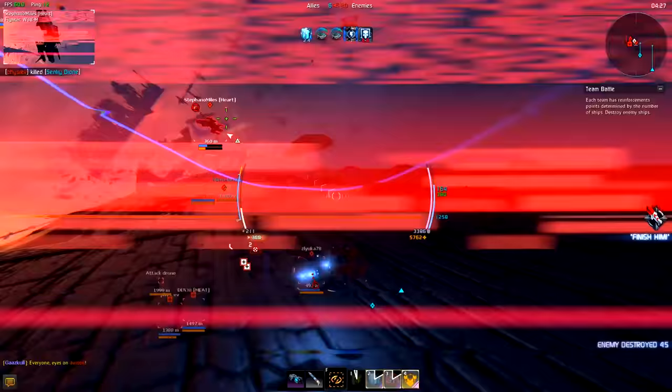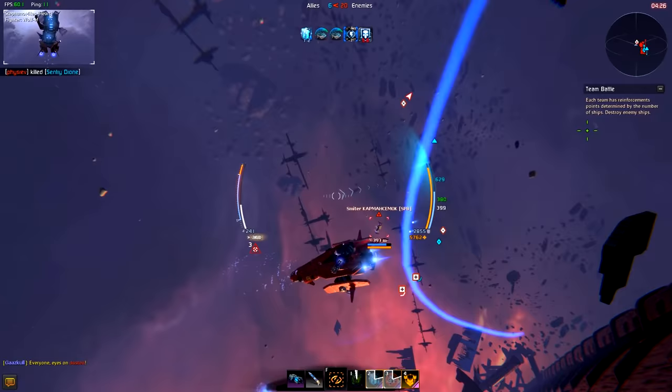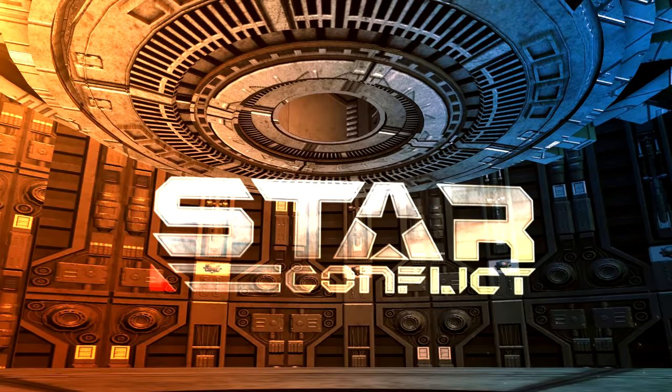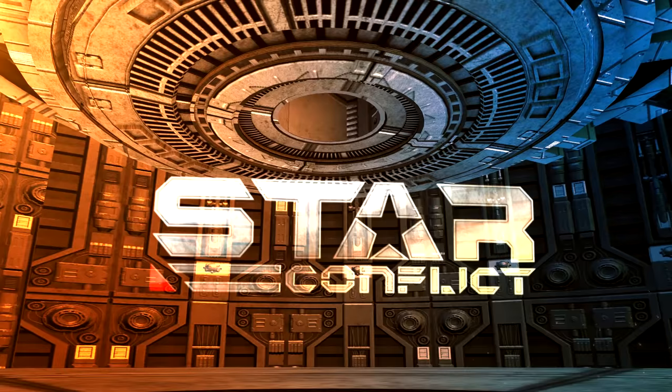This concludes our brief introduction to Star Conflict. In the following videos we will explain various aspects of the game — we will talk about anything from piloting and shooting, to maneuvering and dodging, to prioritizing targets, ship characteristics and tactics of war. In time we will also cover dreadnought combat, corporations and control of the galactic map. See you in space!